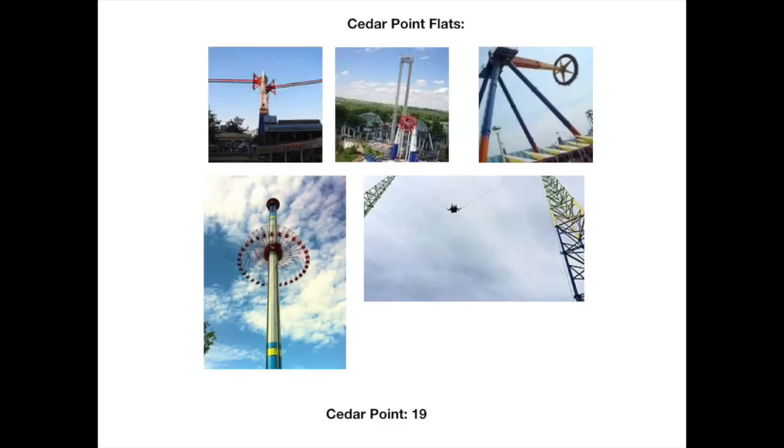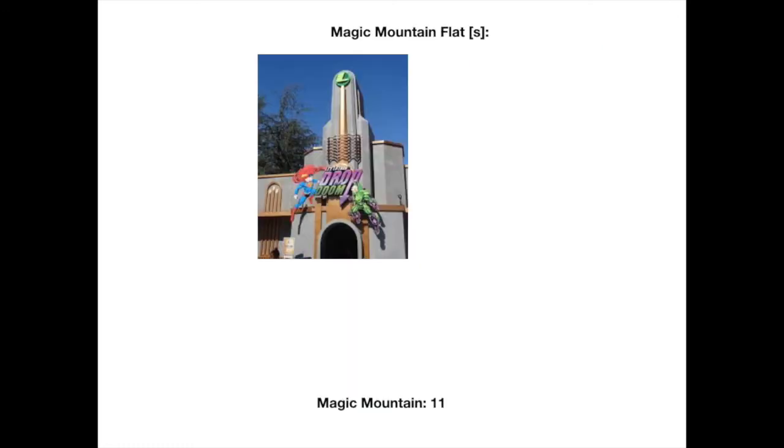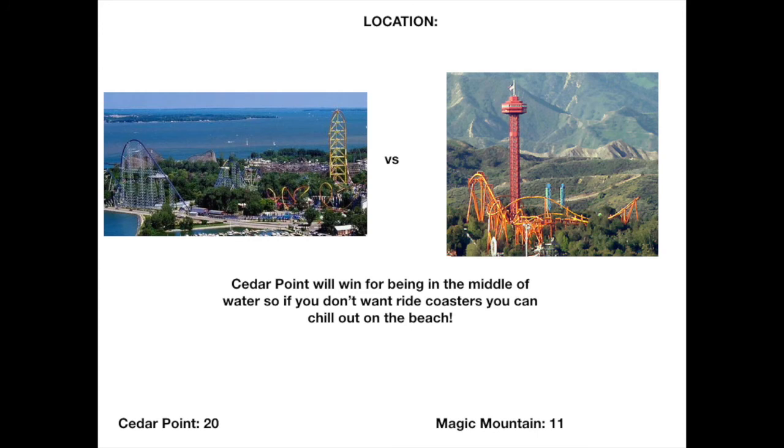Spoiler alert: no comeback, because Cedar Point has lots of flat rides. Cedar Point moves to nineteen points. Magic Mountain only has one notable flat ride, so they go to eleven. Cedar Point is running away with it.